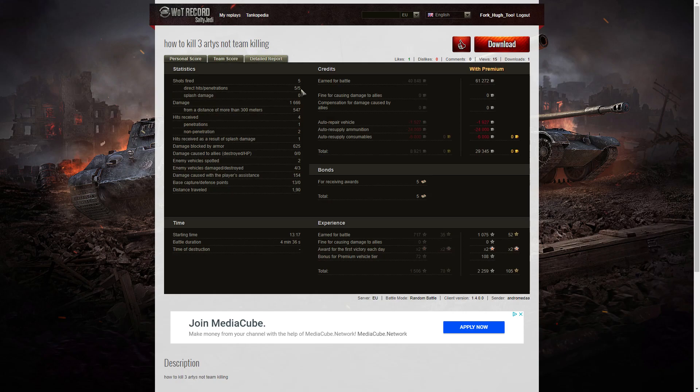He fired five shots in that game, got five direct hits, five penetrations, and dealt 1,666 hit points of damage — 547 of which was at more than 300 meters, those being the shots on the arty. He received four hits during the game: one penetration, two non-penetrations, and one hit from splash damage. The penetration came from the E25, one non-penetration from the Sturmtiger, and the splash damage from a GW Panther. He blocked 625 hit points of damage, spotted two enemy vehicles, damaged four enemies, killed three, contributed 154 hit points of damage assistance, and got 13 capture points while in the cap.